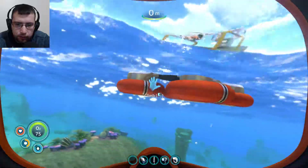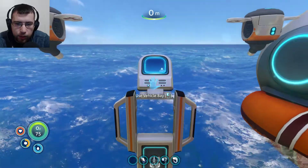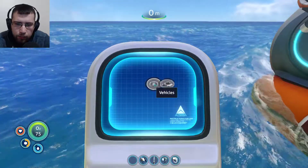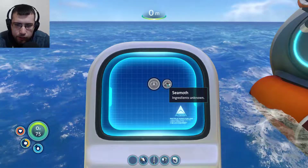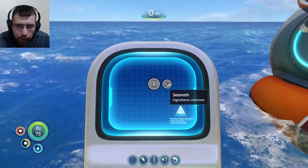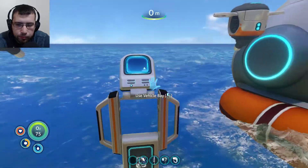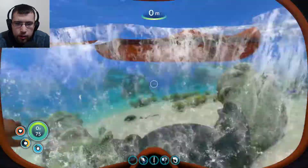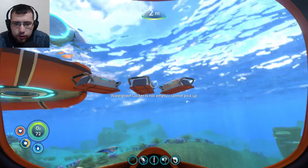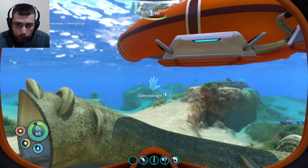Get on it. Alright, there we go. So when you get on it, you can use it, and this is really cool. This is a thing for vehicles now, so we can make a Seamoth, which is some sort of vehicle - like a submarine it looks like. I don't know exactly what it is, but that'll be really nice to get. I have a few lockers here for storage.